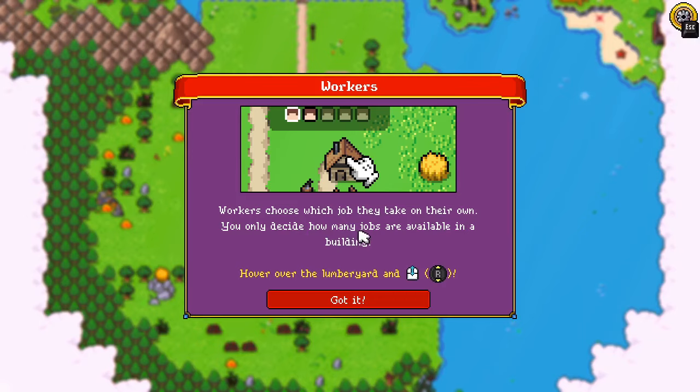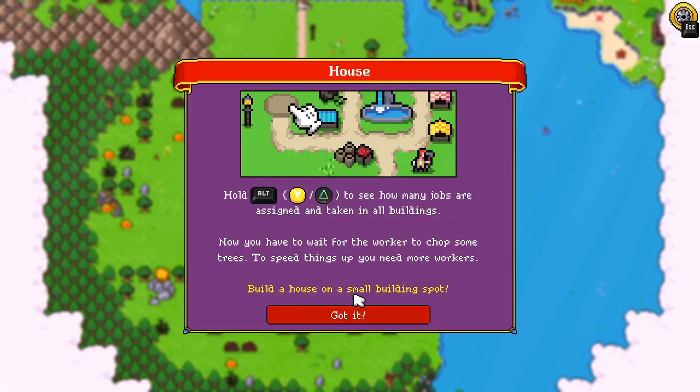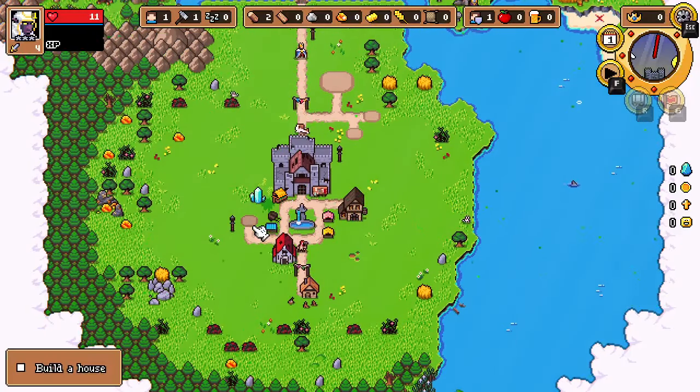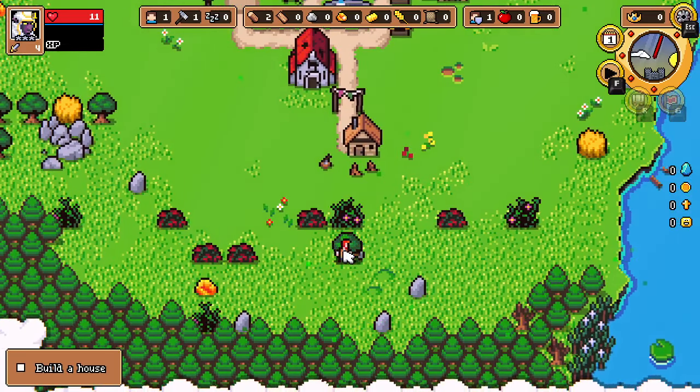You only decide how many jobs are available in the building. Scroll over the lumberjack and hold to see how many jobs are assigned and taken in all buildings. You have to wait for the worker to chop some trees - to speed things up you need more workers. Build a house on the small building spot. Yes, very smart - you chop that tree for me!